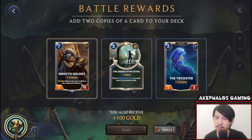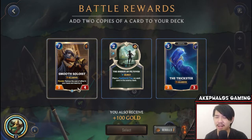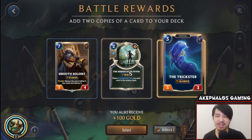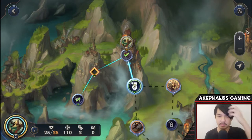We get a couple of card reward options: Smooth Soloist — when you plunder, reduce the cost of allies in your hand and deck by two; the Trickster with Elusive; and plant a flash bomb trap on each card in the enemy deck. The Trickster with Elusive is very good — we all know what elusive units do. Smooth Soloist's plunder is also good but the seven-cost puts me off a bit. I know we can beat Misfortune early, so I'm going to go for the more aggressive option. Let's go for the Trickster.